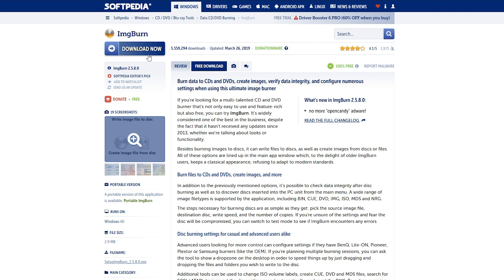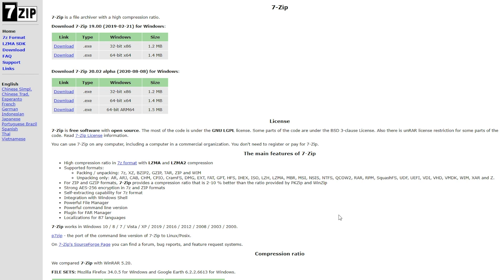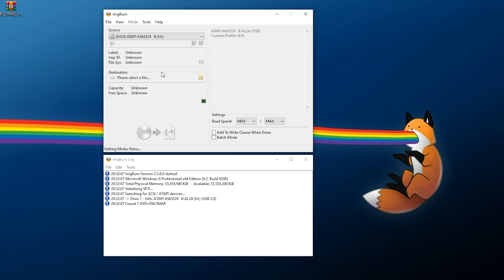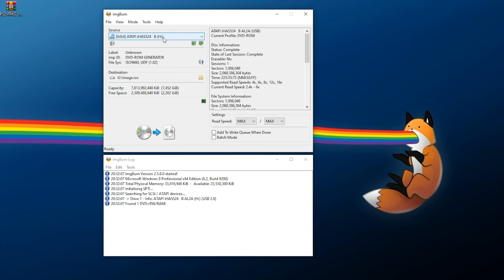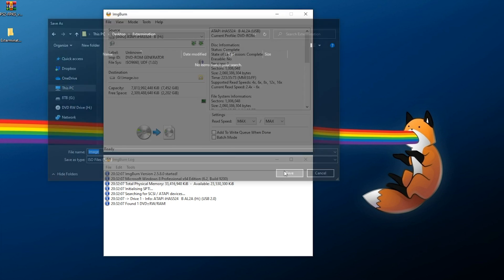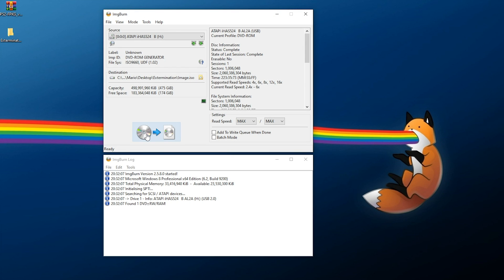If you're going to be backing up your own PS2 games on Windows, I'd recommend using ImgBurn — just download and install it from the website. For DVD-ROM PS2 games, open ImgBurn, click 'Create image file from disk,' make sure the proper disk drive is highlighted, and then browse to where you want to save the file. Save it as an ISO — name it whatever you want — and then click the button to rip the game over to your PC.